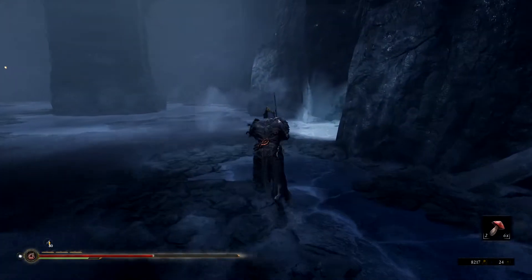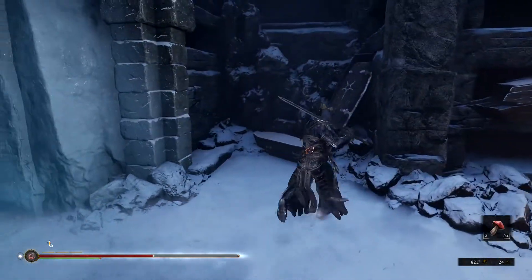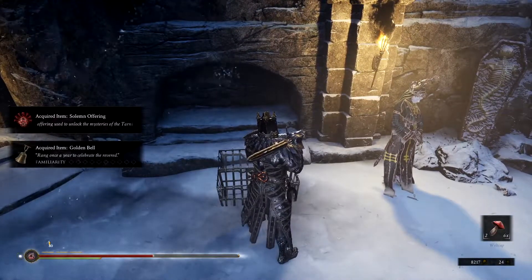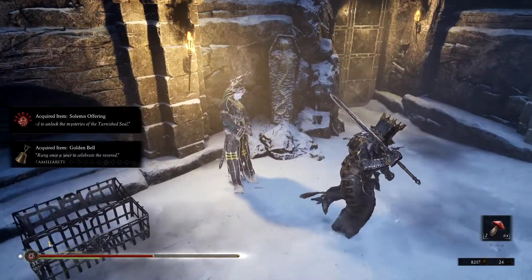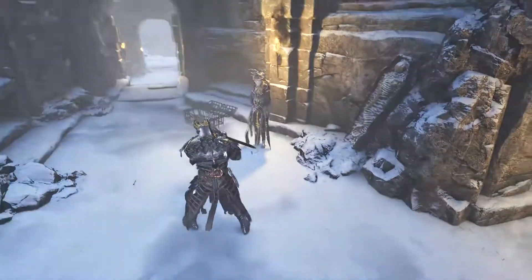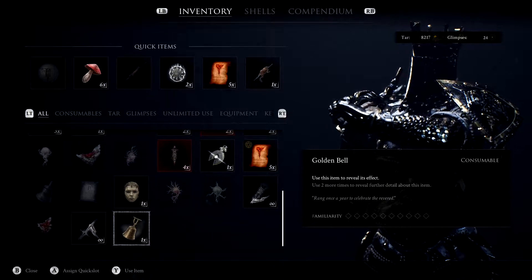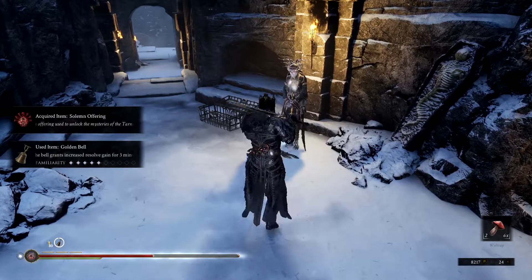We got everything, so let's keep on moving. We can get a saving point here. Golden bell — and another solemn offering, 'a ring once a year to celebrate the revered.' Kind of want to hit that golden bell. Is this a fast travel point? Probably. Let's see what we got here — we really need to use it to figure out what it does. Ringing the bell grants increased resolve gain for three minutes. Not terrible.